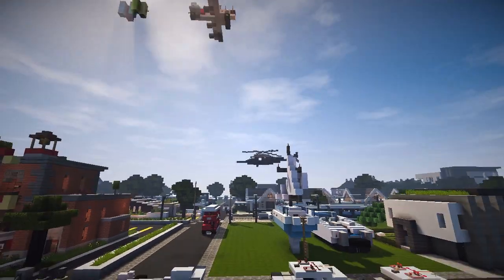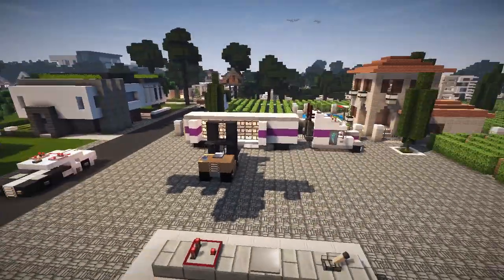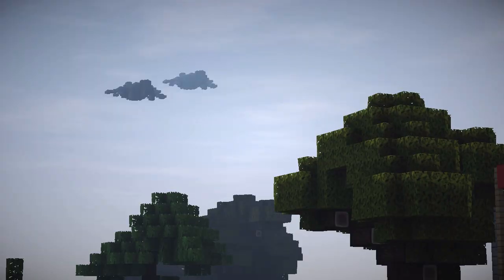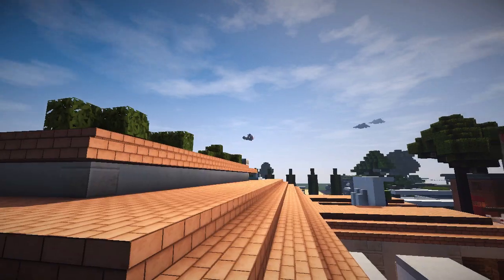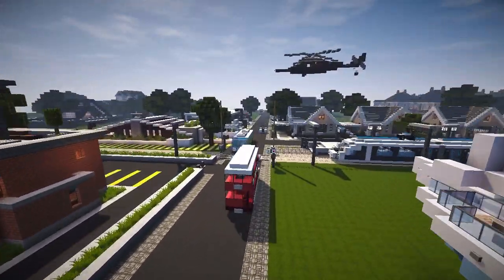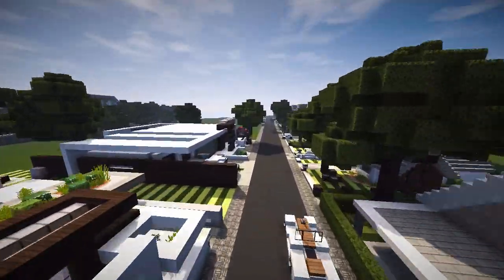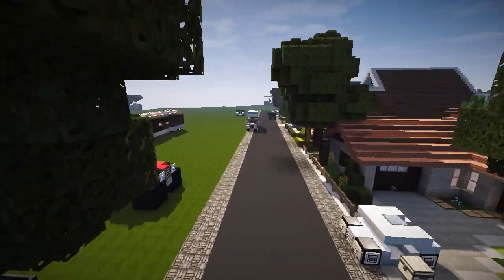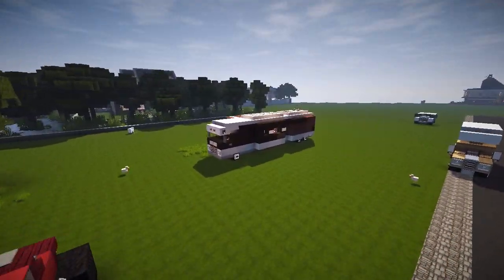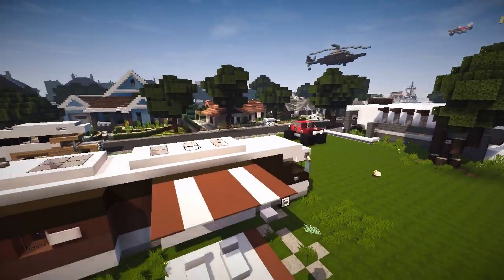We have boats, helicopters, airplanes, police cars, trucks, more airplanes, even more airplanes! And a few days back we saw this beautiful small fire station on the Inspiration Series built by Brickfast. And I did kind of say that we would build those fire trucks on the Vehicle Tutorial Series, so here I am.